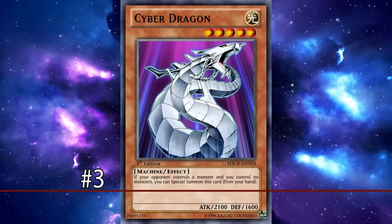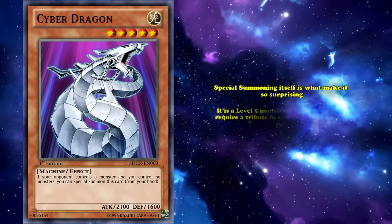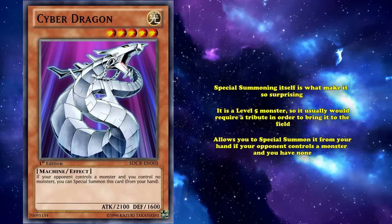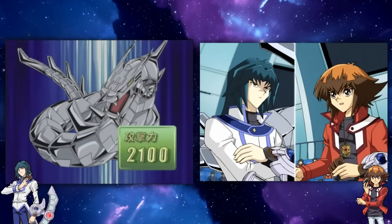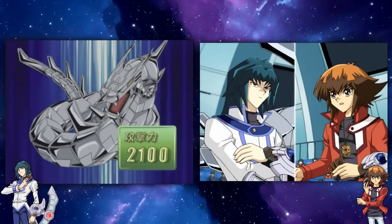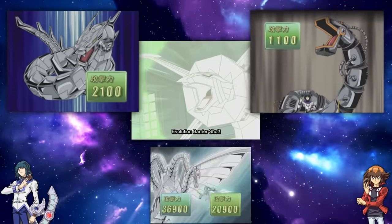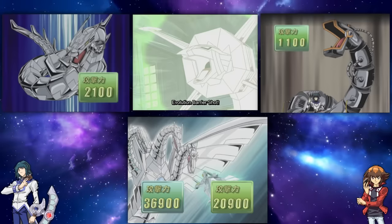Special summoning to number 3 is Cyber Dragon, Zane's ace monster that served as the basis for his entire strategy throughout GX — which is what makes Cyber Dragon's simplicity so surprising. Cyber Dragon is a level 5 monster that usually would require a tribute to bring out, but its effect lets you special summon it from your hand if your opponent controls a monster and you have none. As a result, going second against Zane was a scary game — the moment anyone summoned a monster, the Cyber Dragon sleeping in Zane's hand suddenly became a threat. This was highlighted in Jaden's first duel against Zane, where he made the mistake of flippantly summoning Avian, giving Zane access to a powerful 2,100 attack beatstick. But to Zane, Cyber Dragon's strength wasn't contained in its attack power — it was Cyber Dragon's ability to constantly evolve. No matter the situation, there was a Cyber Dragon variant that could solve it, which is part of what made the card such a legendary part of the anime.